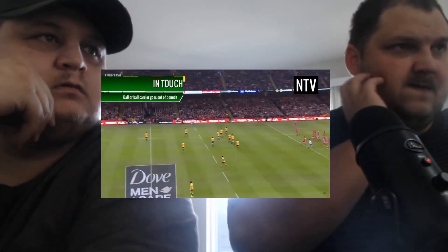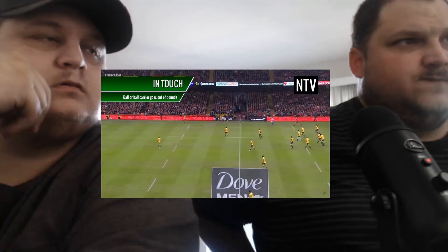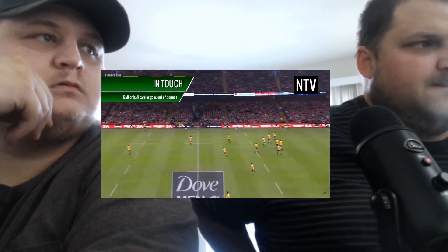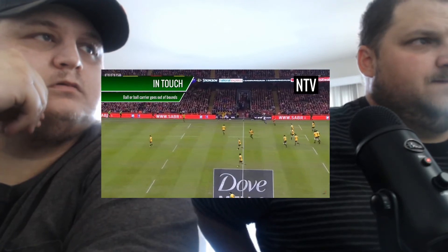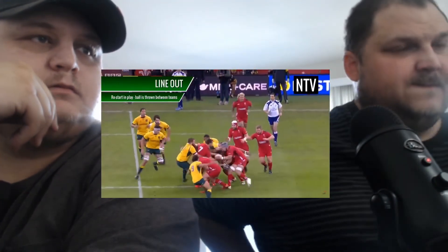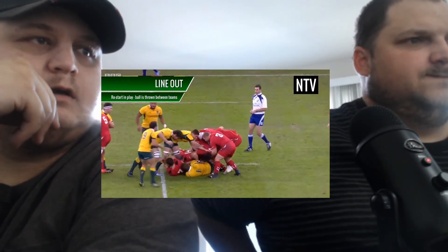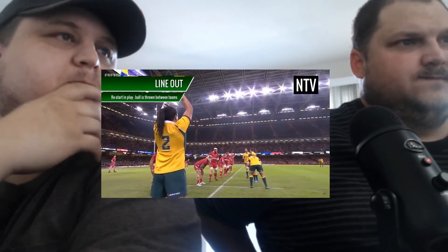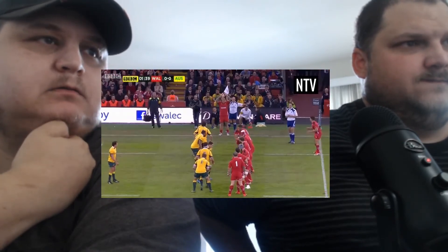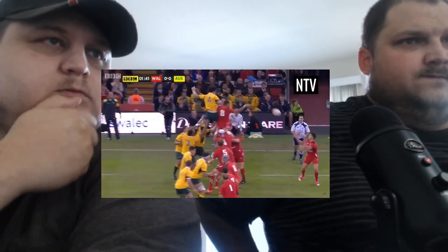In touch: This is rugby terminology for out of the playing area. The outer lines of the field are touch lines, and any ball leaving the field of play is said to be in touch. Line out: This is another method of restarting play, usually when the ball has left the field in touch. Players from each team line up one metre apart whilst the ball is thrown between them. Players are allowed to lift teammates up to try and gain possession of the ball.